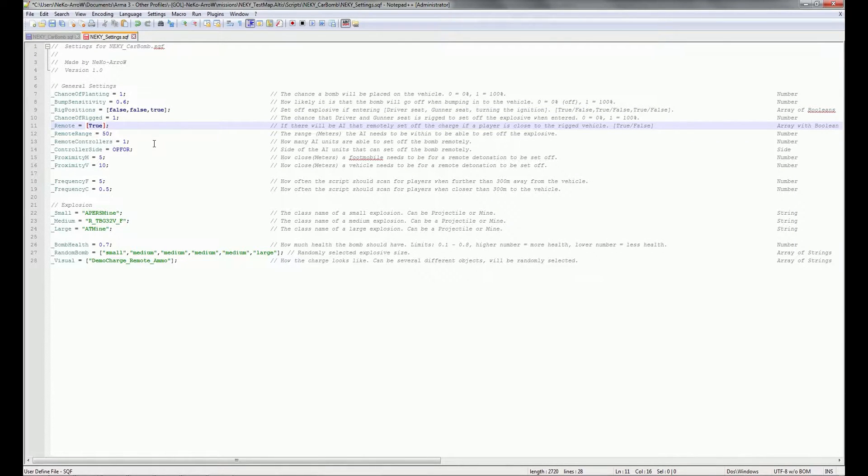Next we have the remote setting. In the settings file, you can only change this to true or false. In the main script you can use specific unit names, but in the settings use true or false. This controls whether an AI will remotely set off the charge on the vehicle when a player gets close to it. When set to true, it will randomly select a unit within the remote range area of the vehicle.